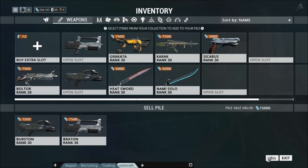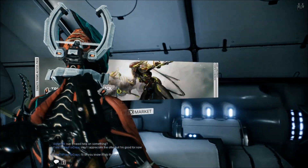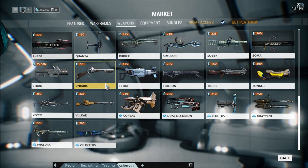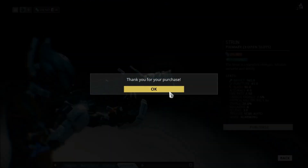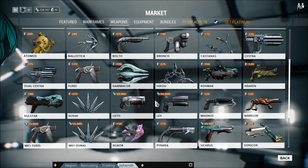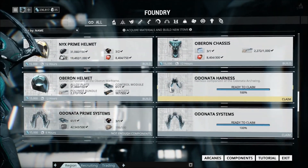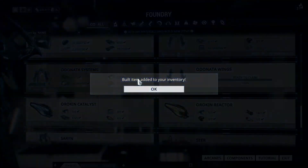Since we don't have too many inventory slots for weapons, I decided to sell the Braton and the Burston. Then we bought the Strun and the Lex in the market — you can buy those for straight credits without needing blueprints, so it's really nice for early mastery experience. I went to Europa's Spy Mission, because you get more experience per hack, to rank up those new weapons. I also got the Vauban Chassis while playing these missions. We finished crafting the Tonkor and maxed out the Strun, then finished the Odonata parts and started crafting the Odonata.